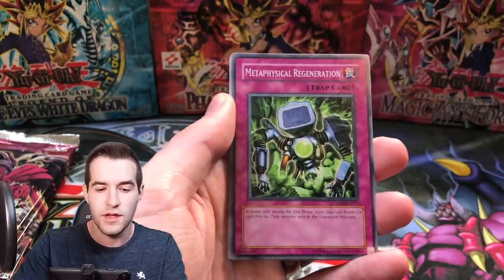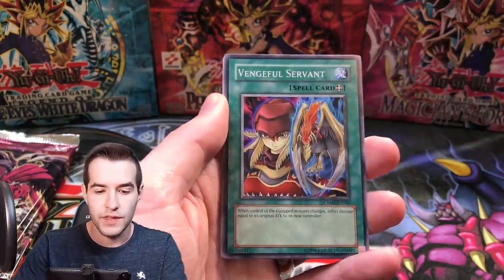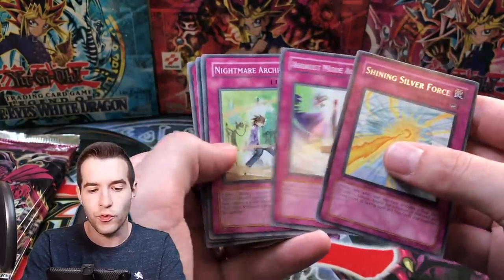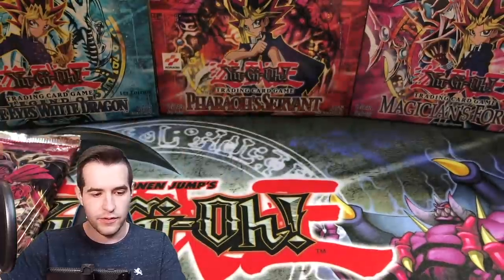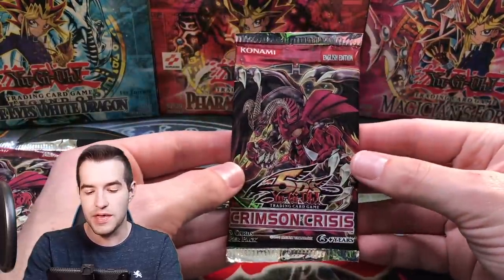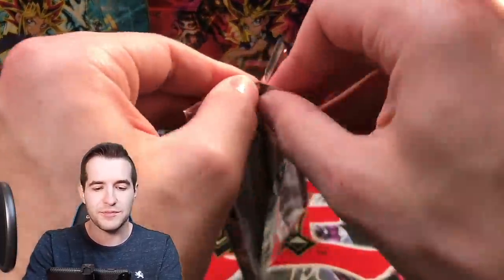We've got a Nightwing Sorceress, Metaphysical Regeneration, Vengeful Servant, and the Shining Silver Force — wow, look at all those traps, four out of five right there. Three packs left — can we get something big out of these packs?